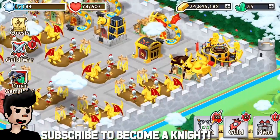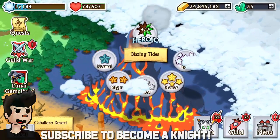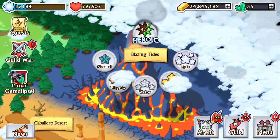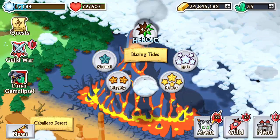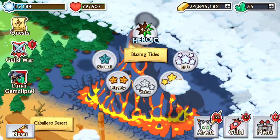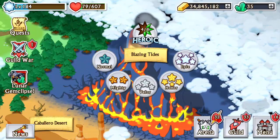So what is this glitch? It's pretty awesome. If you go to any Heroic stage — let's take the Blazing Tides as the example, because that's where I am — I've done the Heroic Mode only once and I already got four crystals. That's totally awesome because normally you're only going to get one crystal, or sometimes you do it three times and don't even get one.